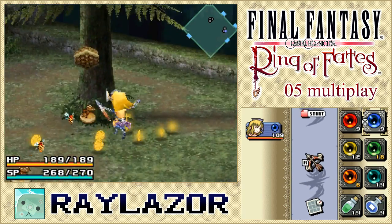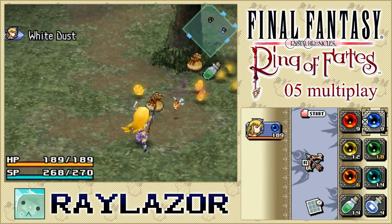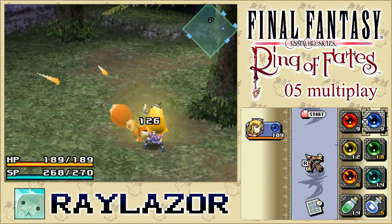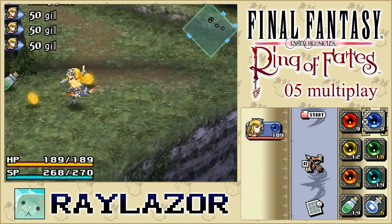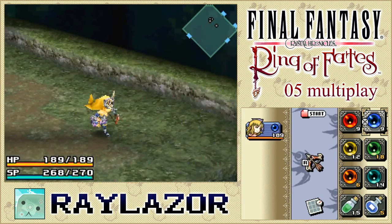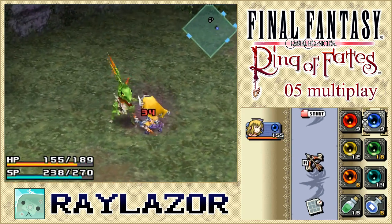I'm going to do this from long range since I don't want to get too close to these bees. Another lizard man to deal with — let's just do that and move along. There we go, sometimes we get hit by them — watch your health because these guys hit quite a bit for Selkies. As usual we have a fairly low health pool, something to always keep in mind.